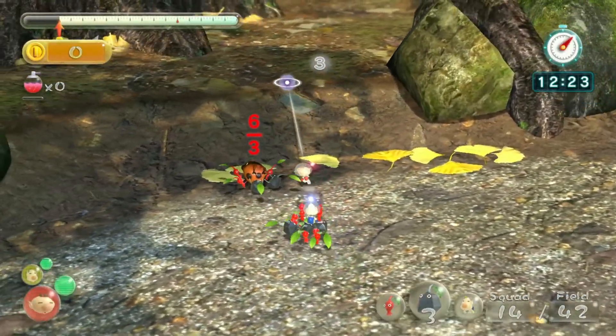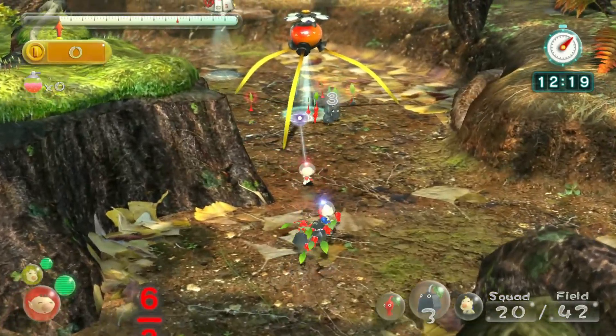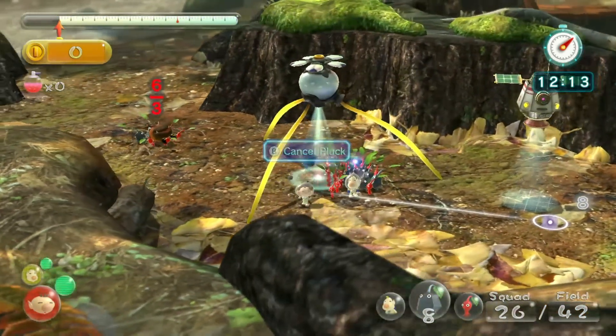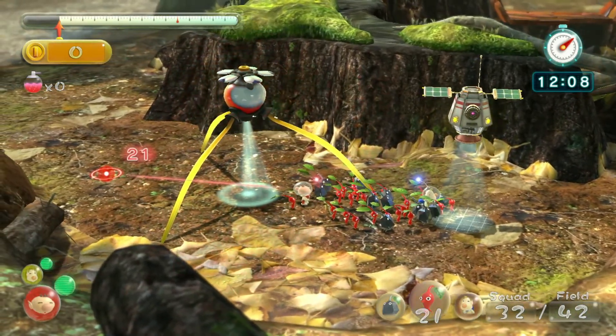Perfect, good job little dudes. So throw three of these, and it looks like still the reds are taking this. That works for us. Because reds are so powerful, but at the same time, rock's also a little bit like Purple Pikmin, like I explained in the main story. They're somewhat OP, but they're a lot more balanced than Purple Pikmin were.